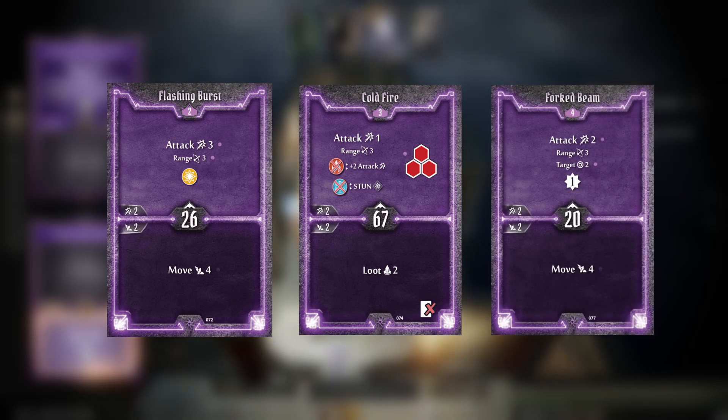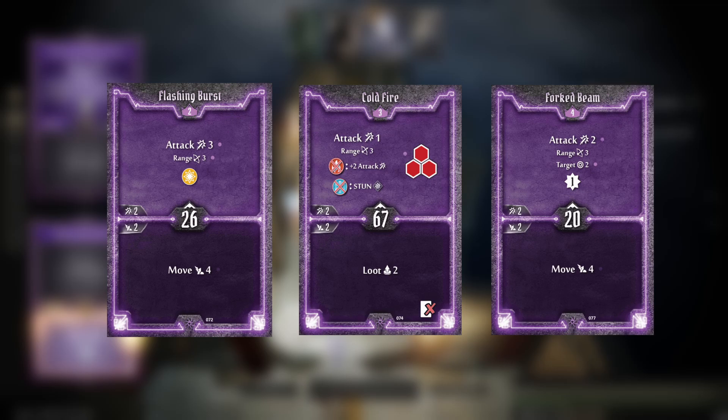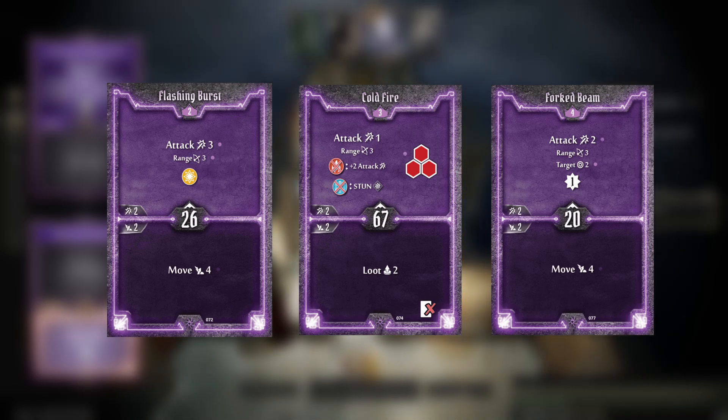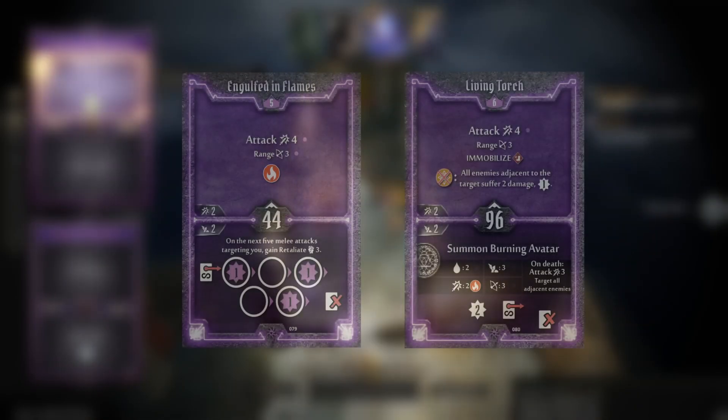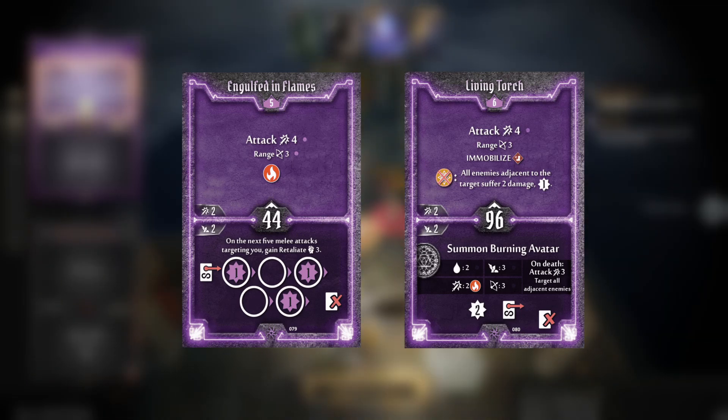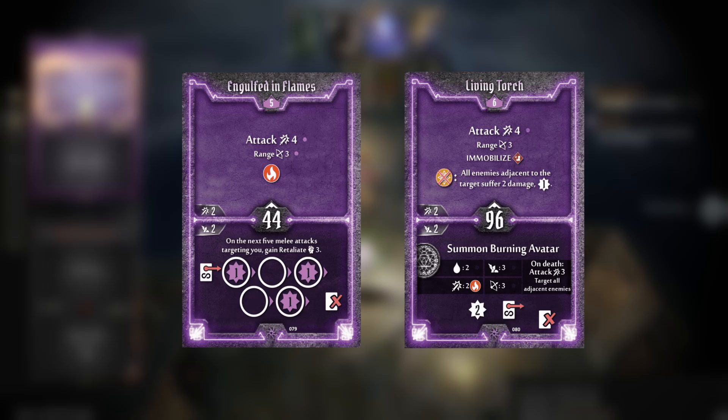Forked Beam is a bit of an unimaginative card but it is a role player, getting you to flip two attack modifiers and potentially draw something good, turning that attack 2 into something a little bit more decent. It's a very safe pick for people who might struggle with managing their stamina properly. Both Engulfed in Flames and Living Torch are just great value top attack actions and reusable, so they fit this build really nicely too.